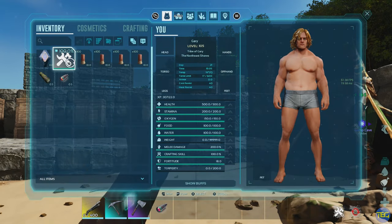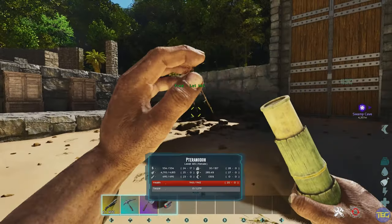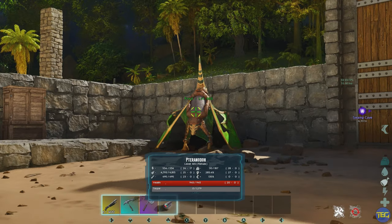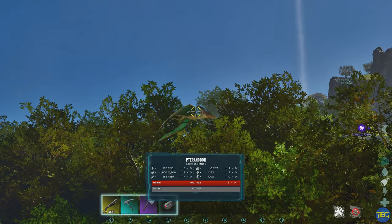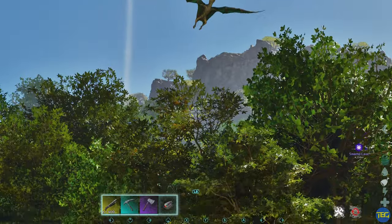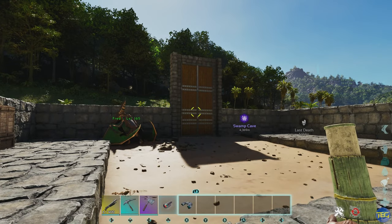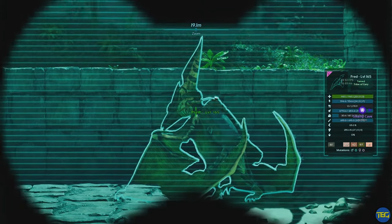There's also another spyglass option where you actually get a spyglass out and look at things. You can zoom it in and out — on controller that's RT and RB, or R2 and R1 on PlayStation. When you press RT or R2 while looking at something, it will lock on and keep that display on screen even if the creature moves away. It also comes with super binoculars, which are essentially tech binoculars but craftable at level 30.